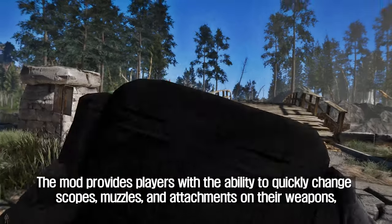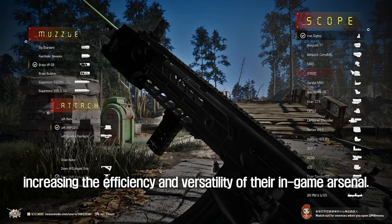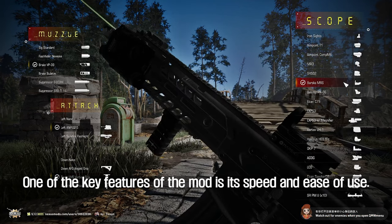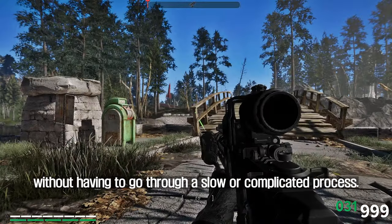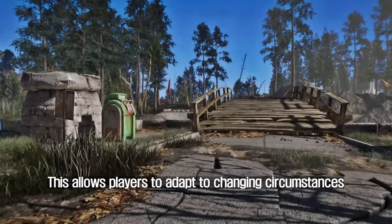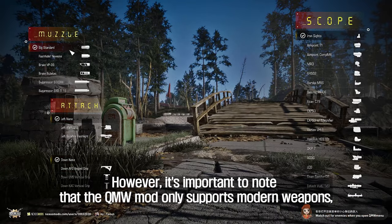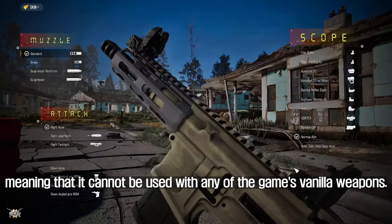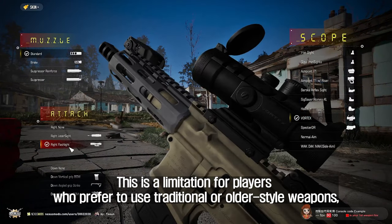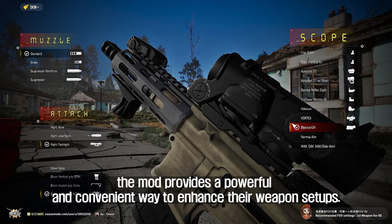The sixth mod I will introduce to you is the QMW Quick Modification Weapon. This mod provides players with the ability to quickly change scopes, muzzles, and attachments on their weapons, increasing the efficiency and versatility of their in-game arsenal. Players can quickly and easily modify their weapons at any time and in any location, without a slow or complicated process. However, it's important to note that the QMW mod only supports modern weapons and cannot be used with the game's vanilla weapons.